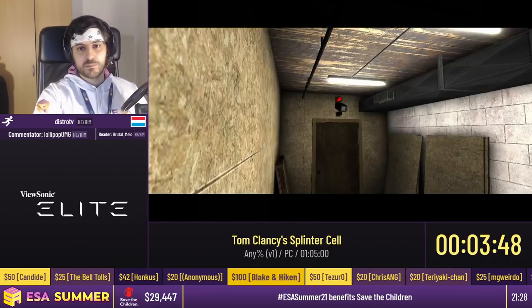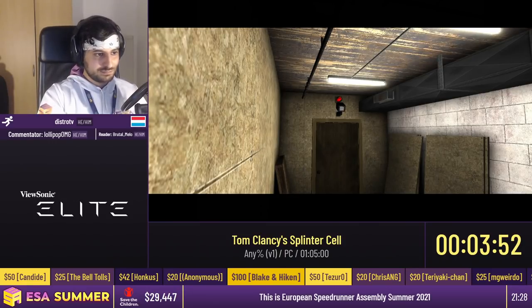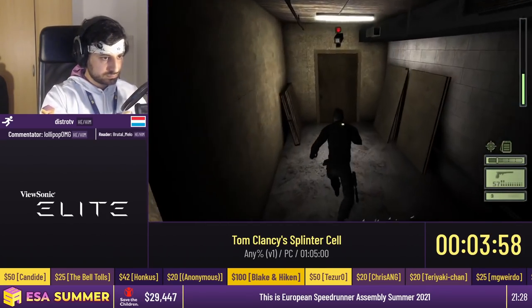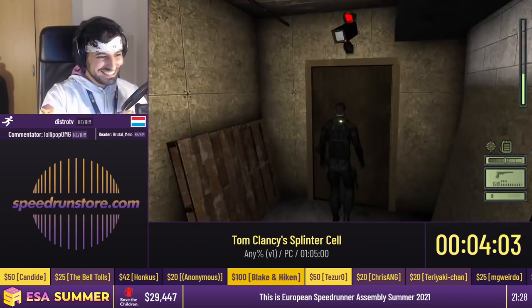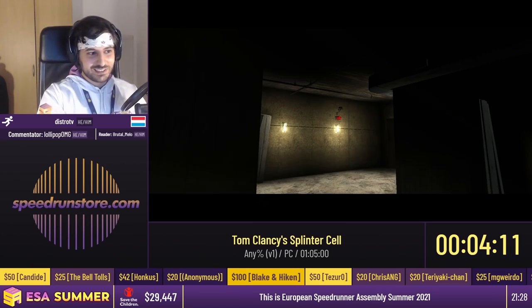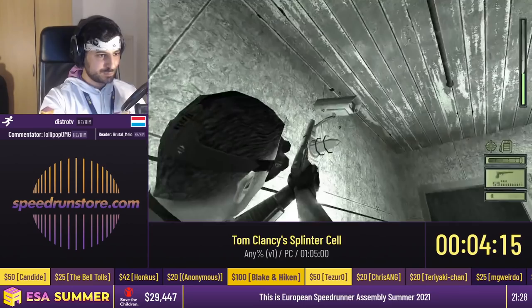Here you're going to see our first shooting of a light. Basically in this game, when you're in the dark, enemies don't see you, so shooting lights is going to be pretty useful throughout the run. As you can see, it took him two shots to shoot that light — there's bullet spread in this game, which means shooting can be pretty random at times. Even if he's aiming directly at an enemy, it might take a few shots to actually hit.